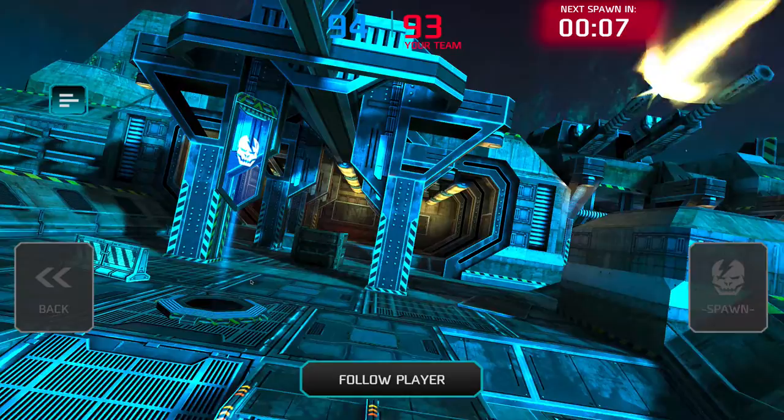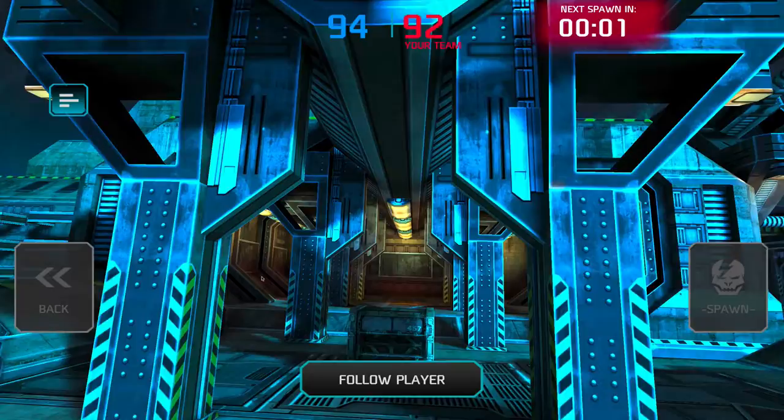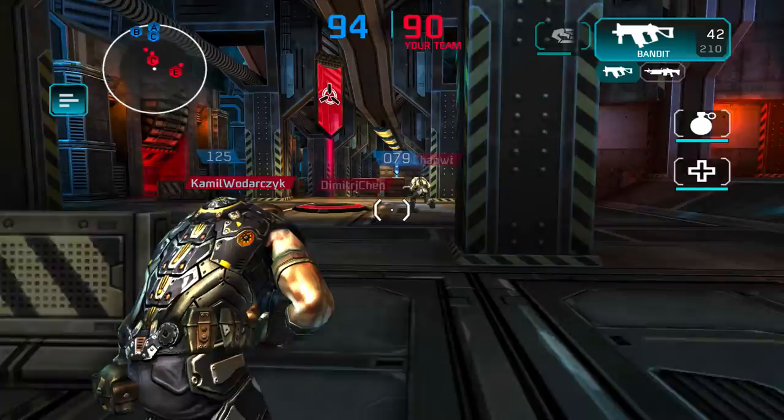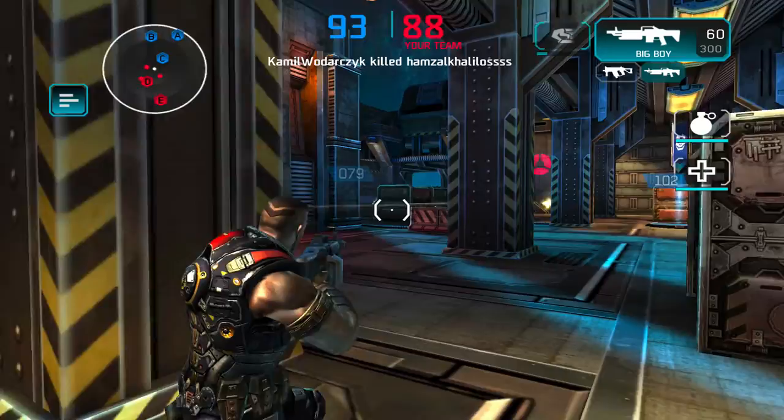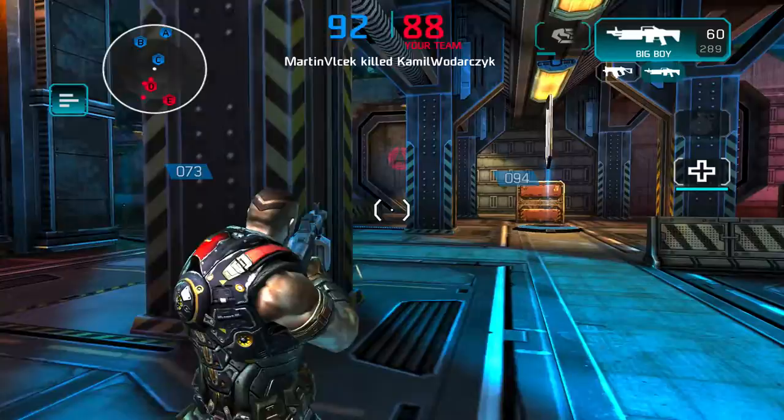Let's spawn. This map is called Deversation — it's a spaceship-style map. We are somehow floating in space. This time it's a map that isn't mirrored. Some people say the red side has an advantage.